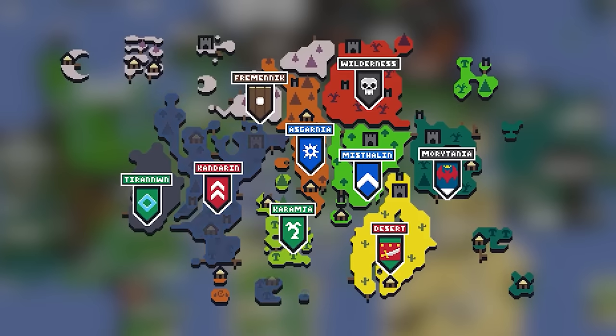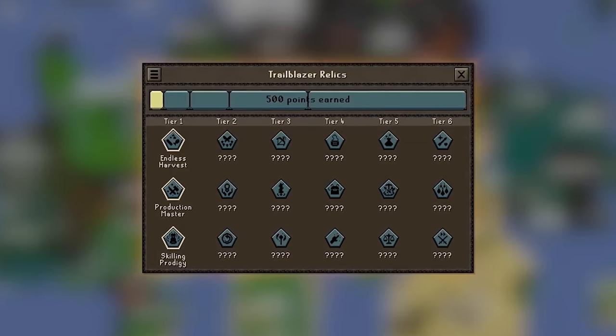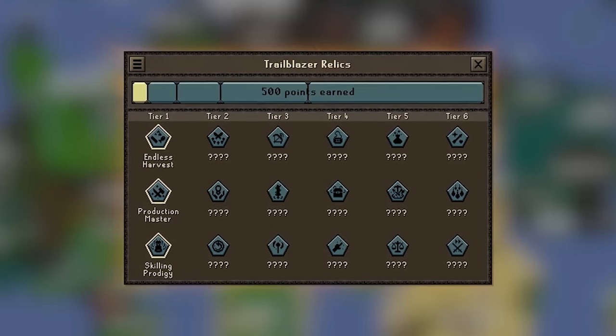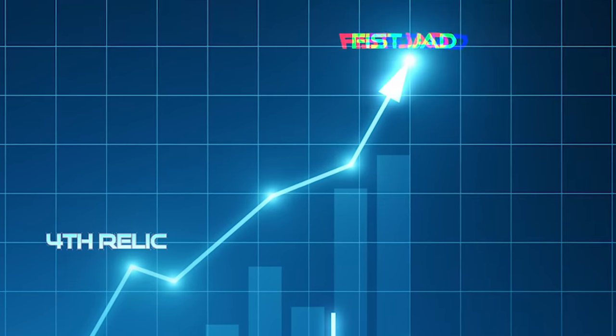This is so that you can unlock more regions quicker, speeding up your progression and options available to you. I'm not dismissing league points because you still need those to unlock your next relic tier. How do we incorporate this into a strategy?